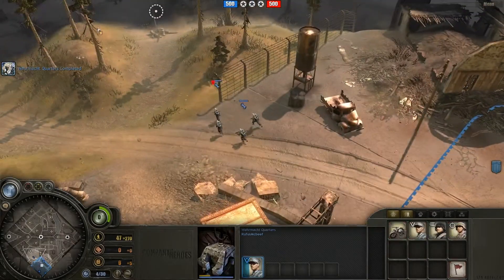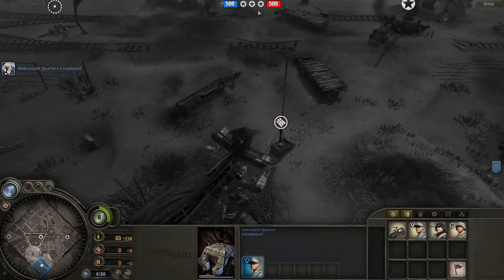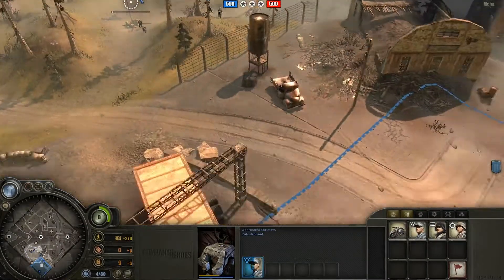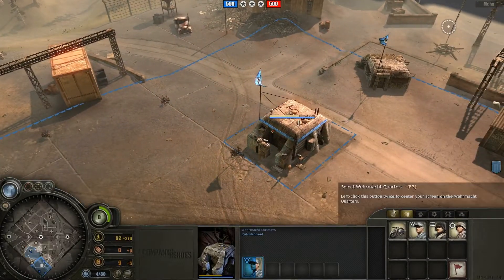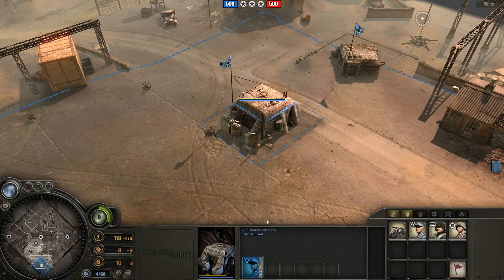So I'm going to build a squad of Volksgrenadiers. My objective is to build a bunker right over here, because I'm going to be playing defensive doctrine — I'm going to get a bunker in a really good spot and turn it into a medic bunker, and that's going to be how I control the map.